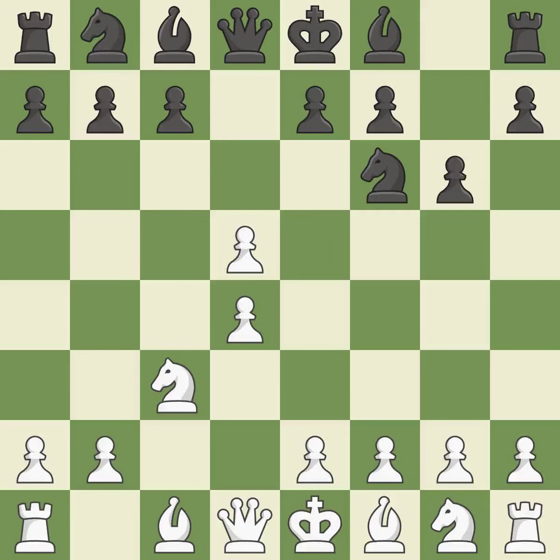CxD5 opens up the center. After black recaptures with NxD5, white is prepared to answer with E2-E4. NxD5 recaptures the D5 pawn and places the knight in the center, where it controls many important squares. E4 takes full control of the center and attacks the knight on D5. NxC3 trades the attacked knight and gives white a large center that black will attempt to attack.